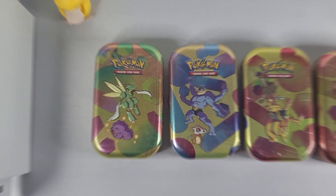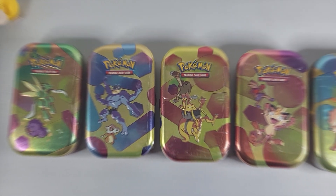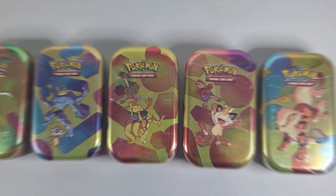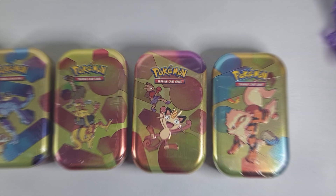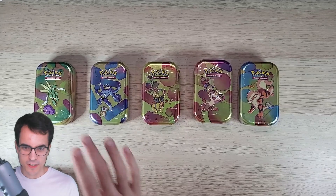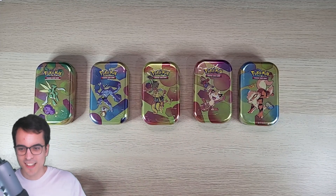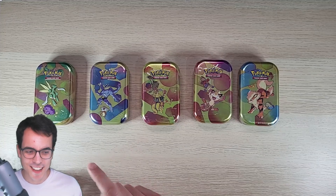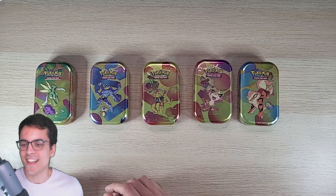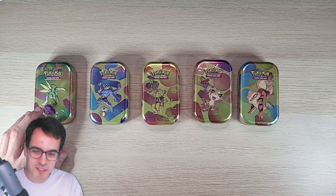Today we're opening five mini tins from the 151 collection. We still have a lot of EX cards and illustration cards to get. Will any of these tins have something good inside? Here are the tins - before we begin, which of these tins will have the best pulls? Go to the comment section and just guess. Don't watch the video first; watch it later to see if you're right.